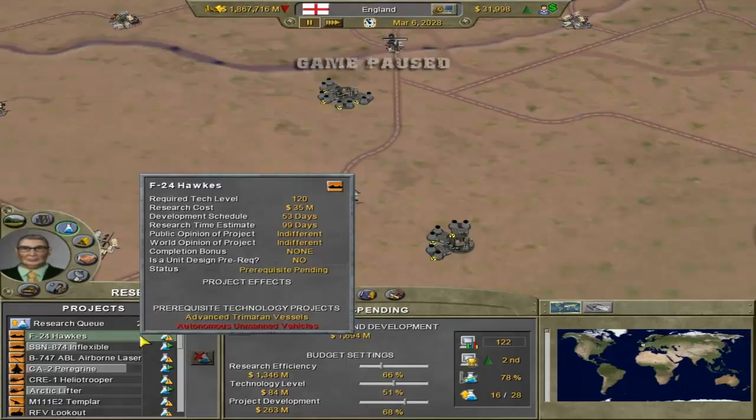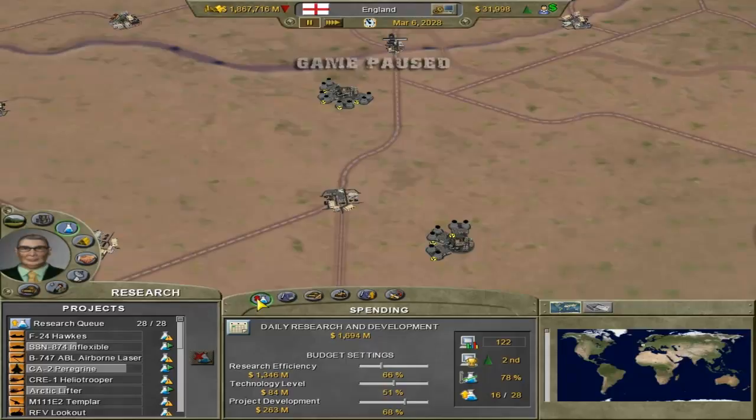So that's the queue there, and research progressing versus prerequisite required. If we come over here, we have the first tab, which is Spending, and this is very basic. Daily research and development - how much it costs in total - is almost $1.7 billion per day. Down here you have your sliders, which you can adjust to control how much goes to what. Research efficiency is currently the most expensive, as it should be. Technology level helps level you up in your technology, which I'll explain in a minute.